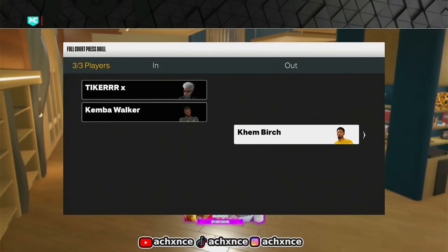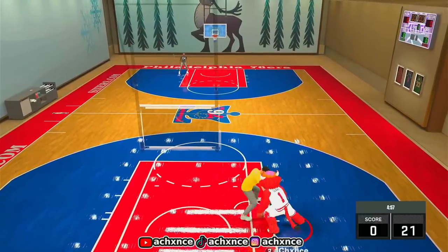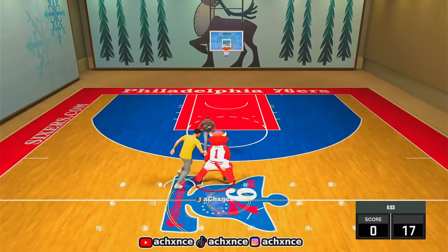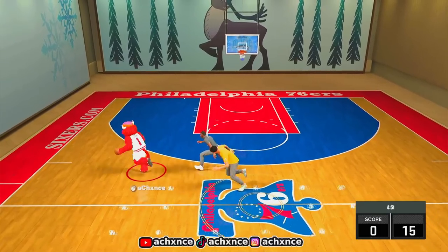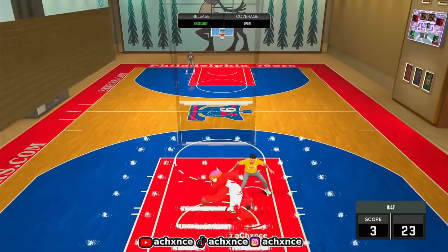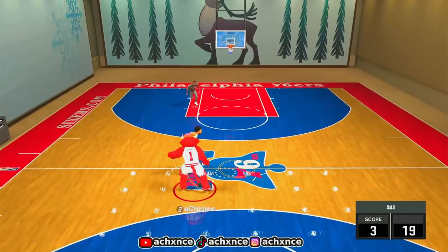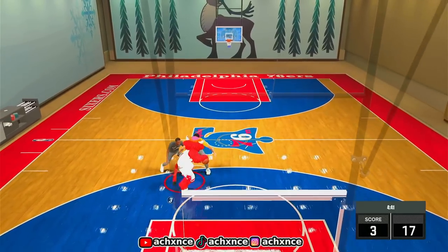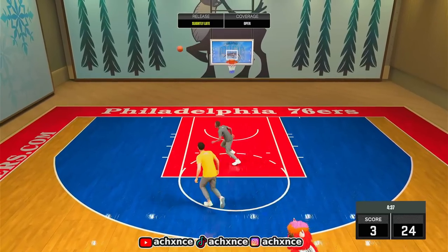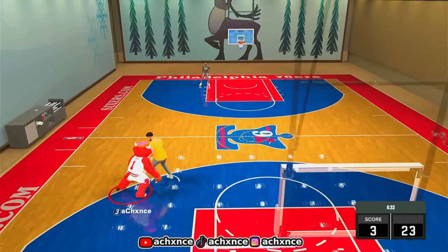In the Full Court Press Drill, you're the offensive guy and two people are trying to guard you on the press. You get all the stamina you want, you get 24 seconds to score, and once you get up the court you get double-teamed — it's really hard to score on Hall of Fame because their defense is actually like that. So if you want to practice, run up the court, do your slides, crab somebody — this is literally what I've been using all day to get better. If you didn't know that, hit that sub button.